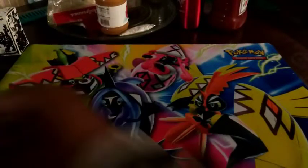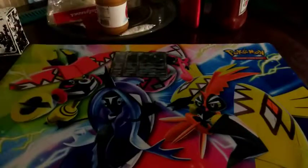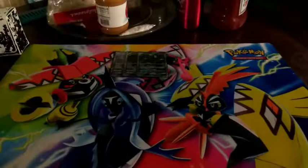Starting off with number one: Umbreon GX. Pretty standard — does 30 damage with Strafe and you can switch, then Shadow Vote does 90 and 30 to the bench. Of course you've got Dark Call, which in this format is pretty crucial. You discard two energies — doesn't matter which — and they go to the discard. Preferably you want to discard special energies, since they can't bring them back unless they're playing Guard War or Siege of Wye.